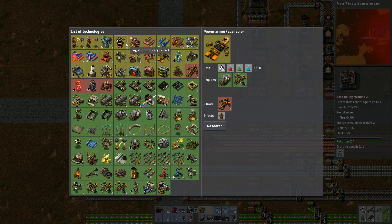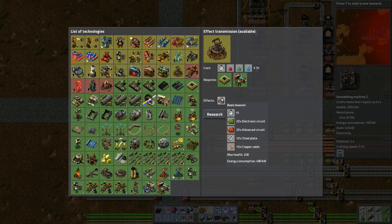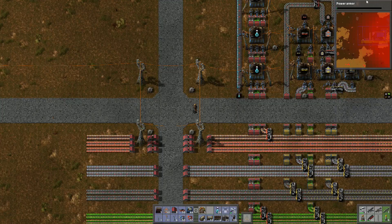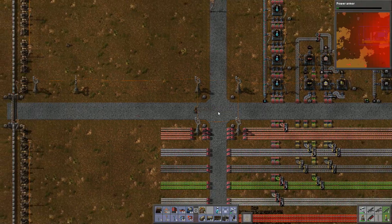Have we got all the stuff for robotics? Let's find out. I don't want beacons just yet, so let's get some power armour research going — that'll actually be really quick.